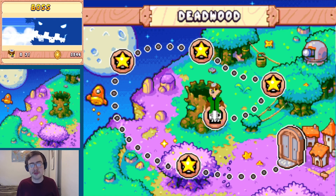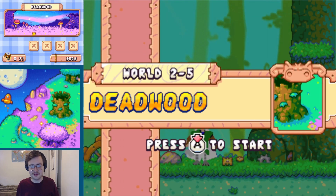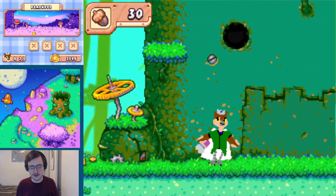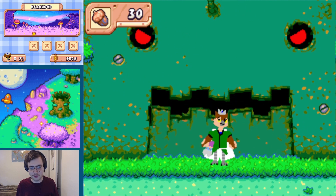So let's head straight into the boss, Deadwood. World 2-5, Deadwood. Going in with... well, it's high hopes, low expectations.